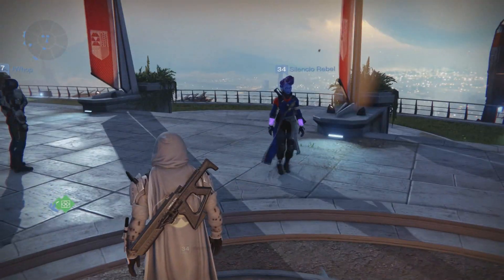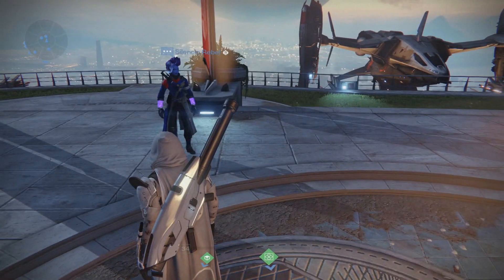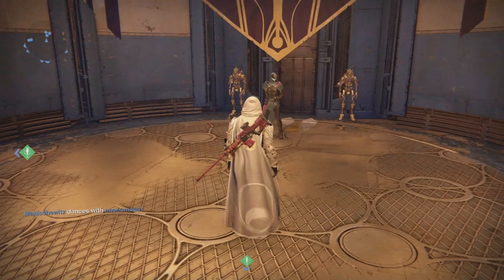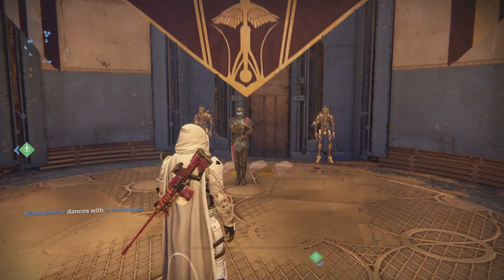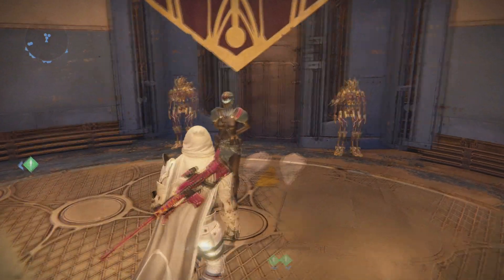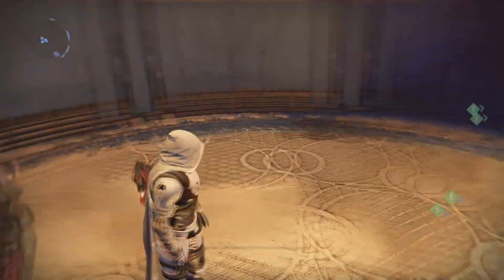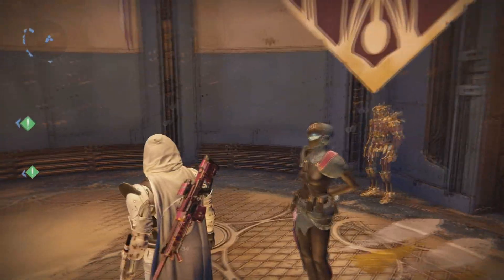Not gonna lie, it's a pretty interesting feature — it just spices up the social spaces. And since you can actually do this in the tower, you can also do this in the reef. I'm not exactly 100% sure if you can do this in Mercury, but I'm pretty sure it's any social space now where you can weapon swap the weapons that are on your back, which is a nice feature in my opinion.